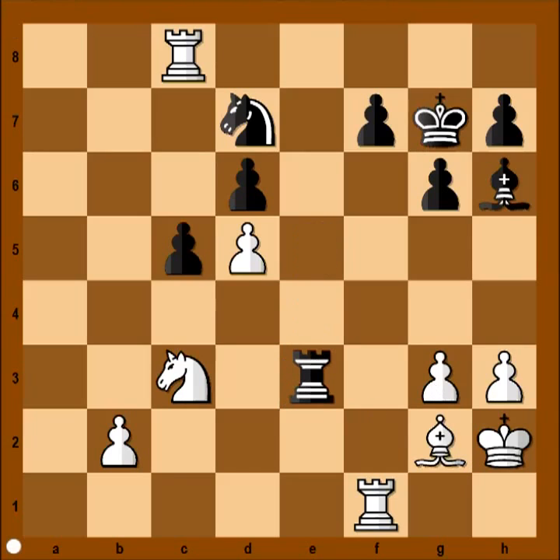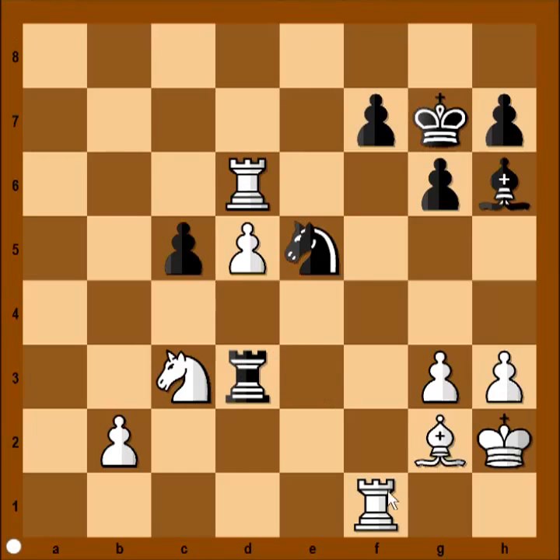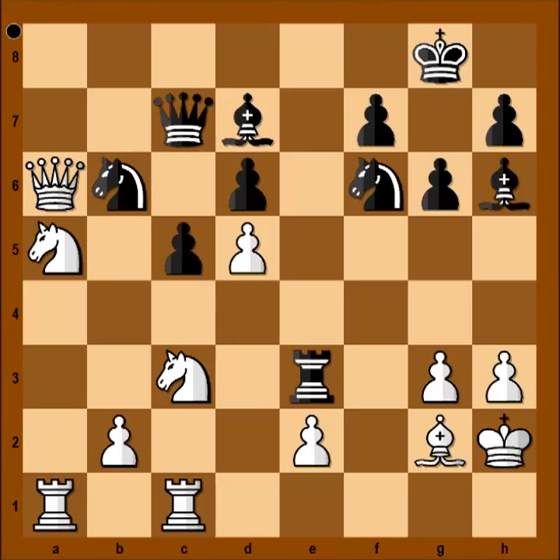Black continued: rook to e3, rook to c6 attacking pawn on d6, knight to e5 attacking rook, rook takes pawn, rook to d3, rook to d1, rook to e3, rook to c6, and black resigned. The d-pawn is rolling. And let's go back to that interesting position at move 24, rook to e4.